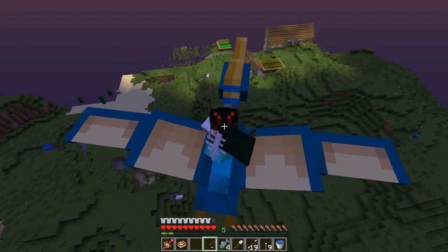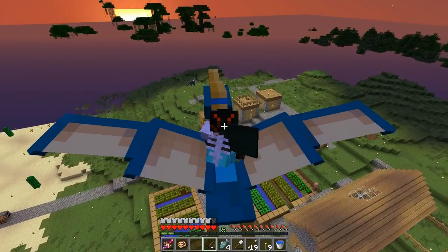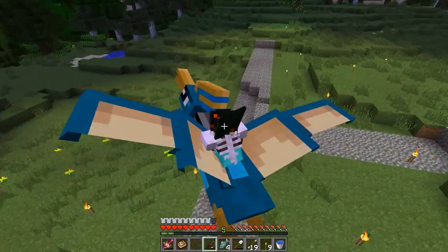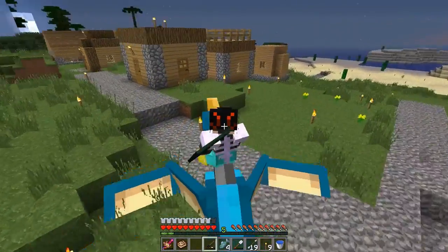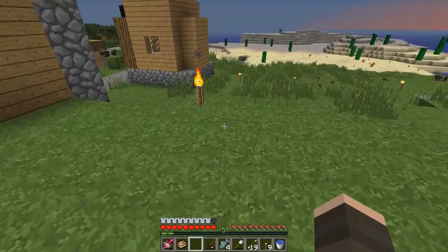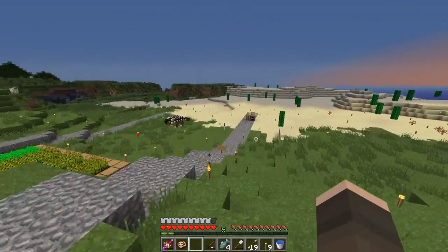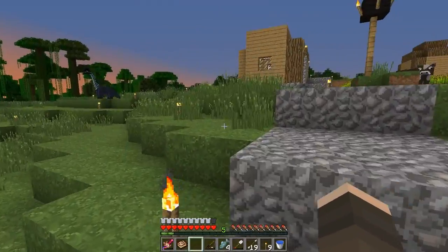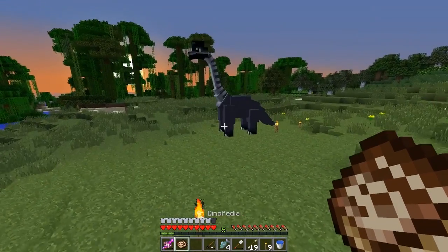There's my little palm tree to tell me that I am in the right place, so I will start to land. Here we go — we are at the new dig site. And I am back at Isla Muerta, where our dinosaurs are nice and growing big and strong.